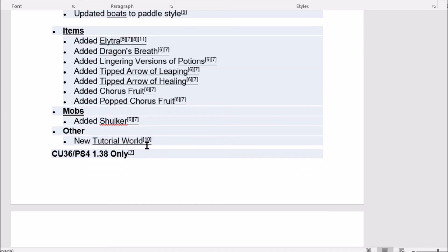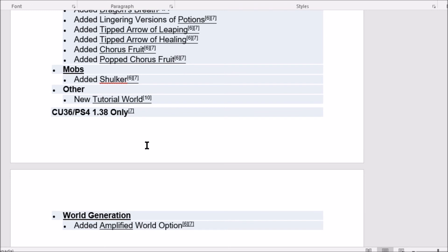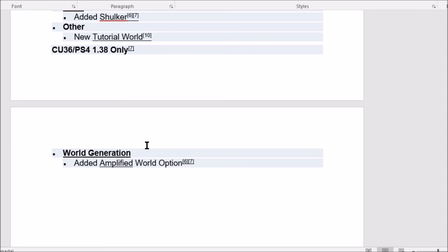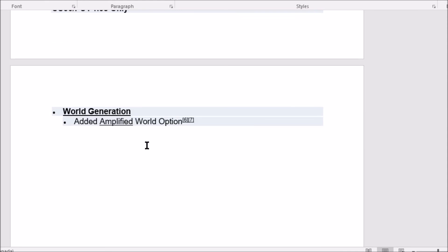Also added tipped arrows — leaping, slow growth, healing — then chorus fruit and cooked chorus fruit. For mobs, the shulker was added. There's also a new tutorial world that will let you practice elytra flight, so it'll be a pretty sweet world. And amplified world generation was added. Those are the main updates — that's the list I've found so far.